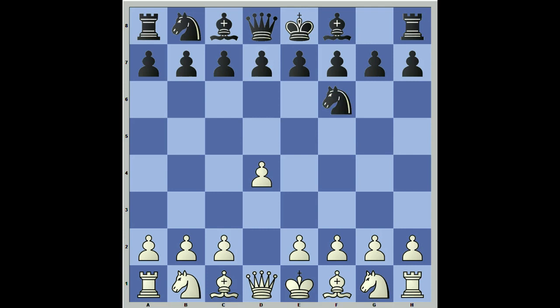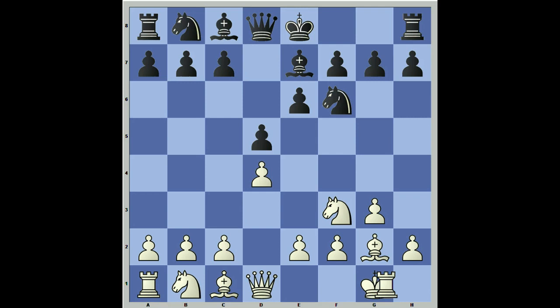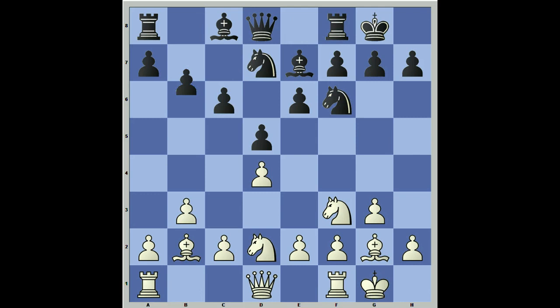So say we're going to fianchetto our bishop, we want to castle, play b3, then bishop b2, then knight d2, then c4. And here is our position that we're striving to get, but we aren't always going to be able to reach this ideal position. This is the position that you want to have in your mind in most cases. So this video is about showing you the exceptions of when you cannot get to this position.